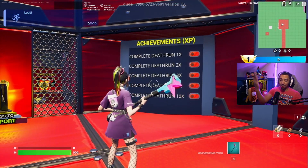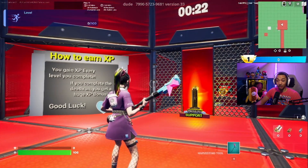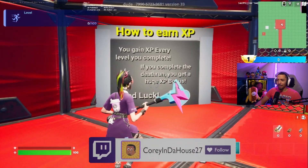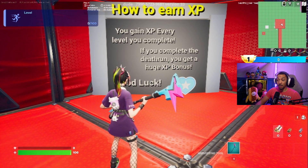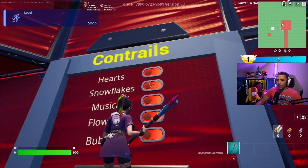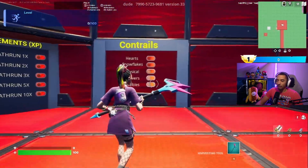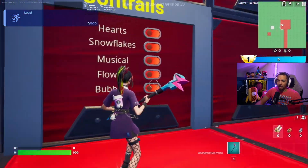As you can see by the achievement board, I have not completed this death run because I couldn't get past this one level — you'll see which level I'm talking about. It says you gain XP every level you complete, and if you complete the death run you get a huge XP bonus, so hopefully we can get that and see if this map's actually worth it. Looks like the only cosmetic we can turn on is the heart one, so maybe after we complete the map and achievements we'll unlock more.